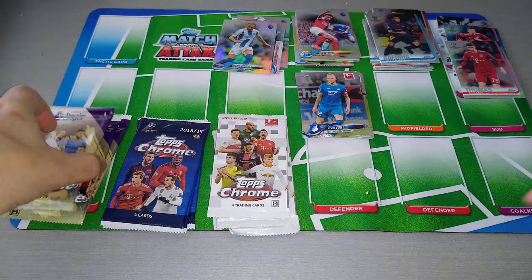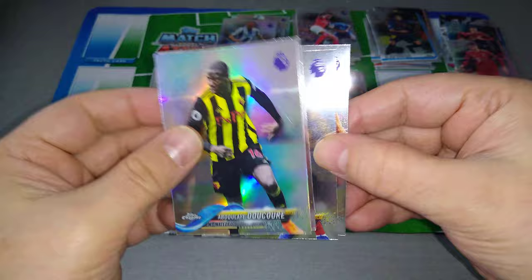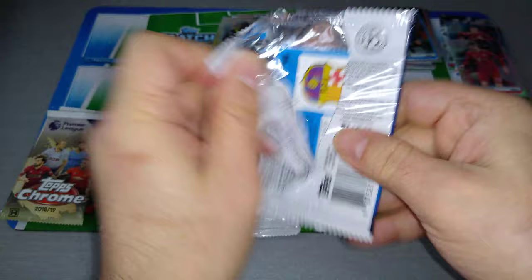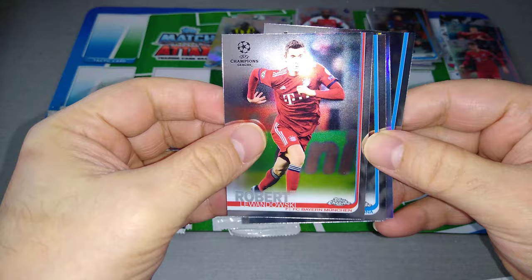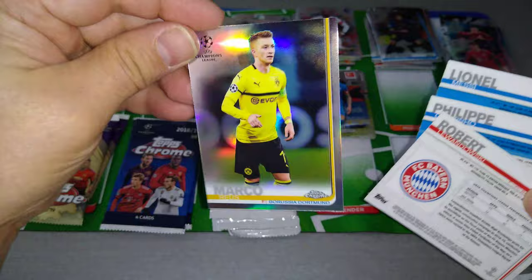Second half — three packets left each. Come on, let's see some good stuff. Premier League pack four: Lacazette, Decorey refractor, Lingard, and Harry Kane. That's a fourth silver refractor for the Premier League. Champions League pack four: here's Robert Lewandowski base card, Philippe Coutinho, nice Marco Reus, and a Leo Messi. A refractor right here for Marco Reus in silver. Beautiful.